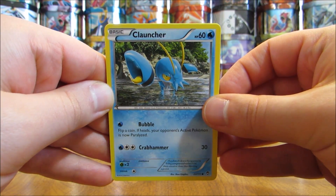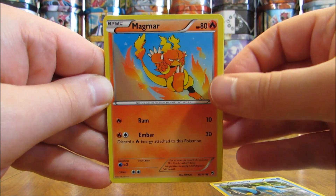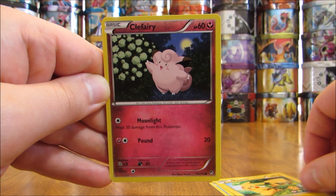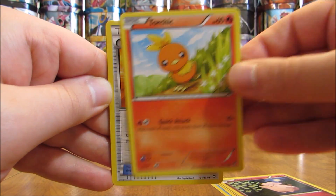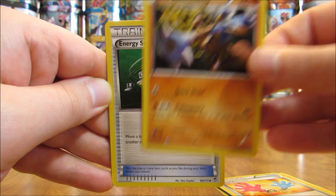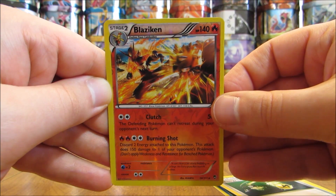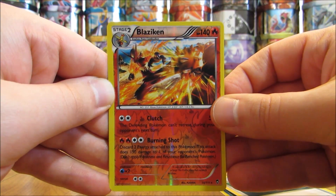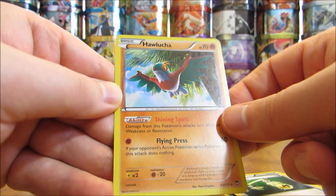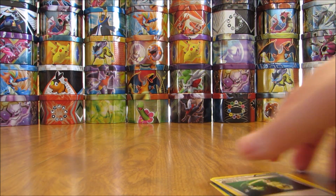The second Furious Fist pack starts off with a Clauncher, then a Magmar, a Pikachu — a lot of people are fans of Pikachu — a Clefairy, a Torchic, a Tool Retriever, and an Energy Switch. The reverse holo is a rare Blaziken, which I believe is normally a holo-foil card. And then the actual rare in the pack is a Hawlucha, which is a holo card. So a very good pack overall — two rares is always nice.